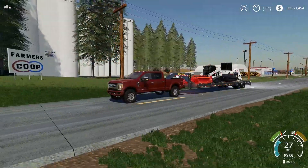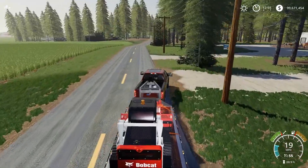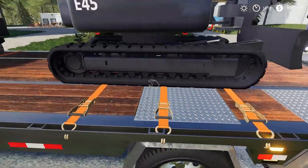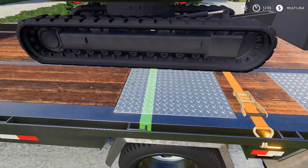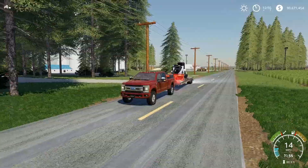Everything is strapped down - the excavator is strapped down. Let me pull off to the side and show you guys. You can see how the excavator sinks down on the trailer - that means it's strapped down. It's probably not going to move. When it starts sinking, you know it's secure.